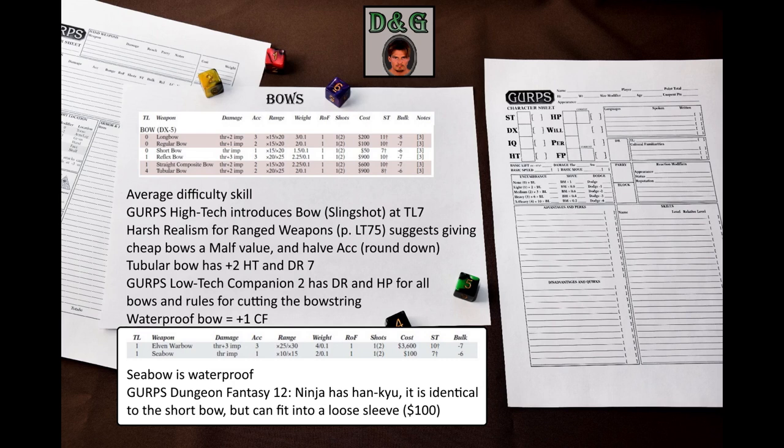Bow is an average difficulty skill that doesn't have any specialties. Or does it? GURPS High-Tech introduces a slingshot specialty at TL-7. If your low-tech world has an alchemical equivalent of rubber, then this specialty might appear much earlier. I doubt that it will upset the balance.